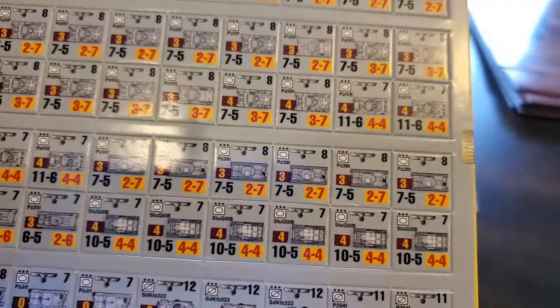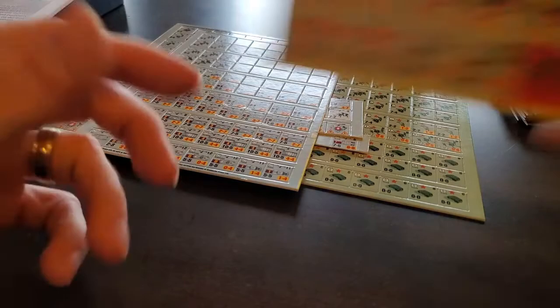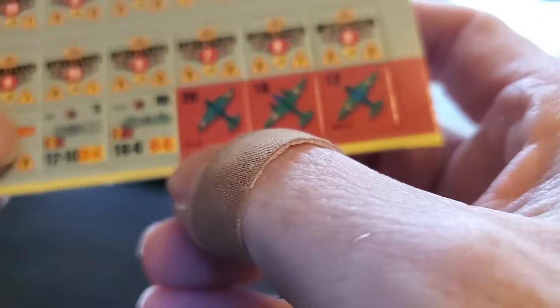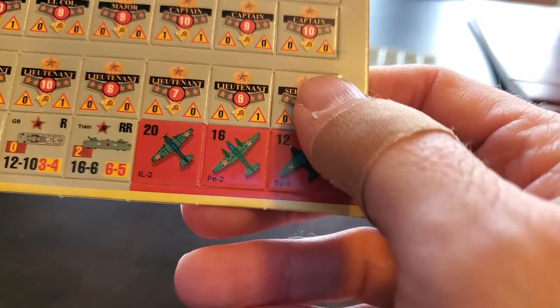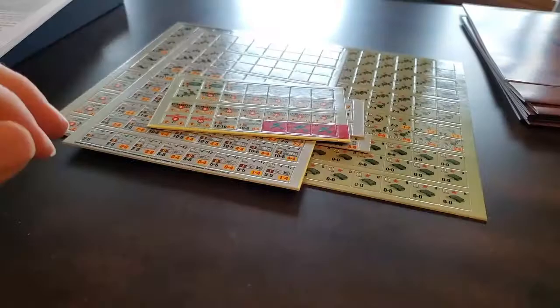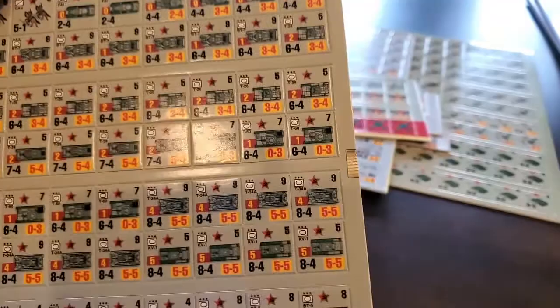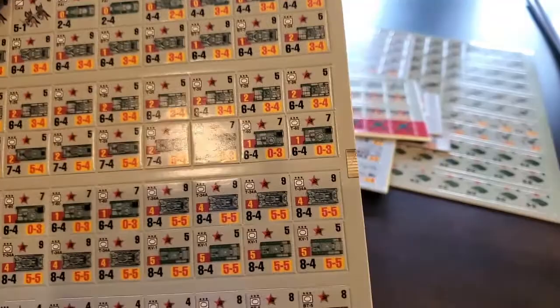We have more Soviets — we've got an Su-2, a Pe-2, an Il-2, two commissars, some lieutenants, T-37s. Nice. There's quite a bit of stuff in here, and then we have plenty of Russian tanks, which is what this was known for — the tank battle.